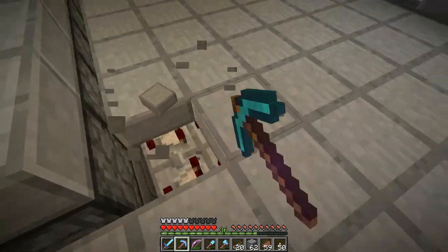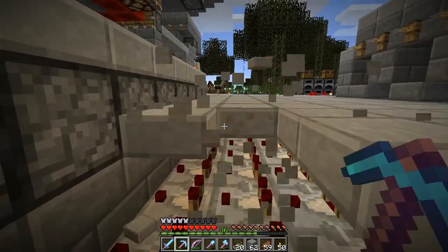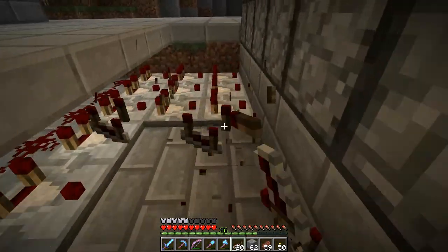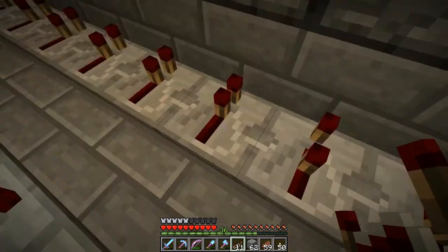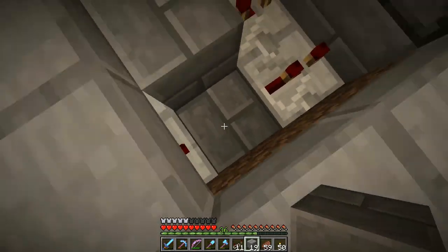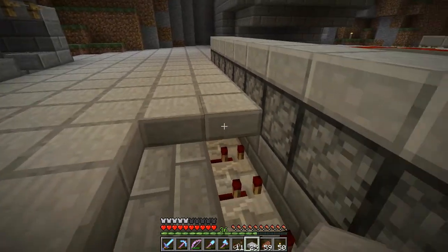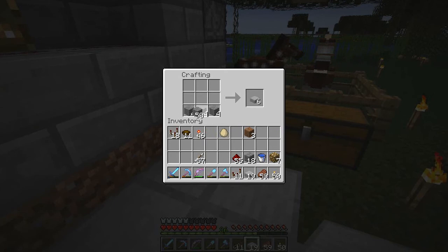We need to get to the side that has three comparators. We need to do a little bit of work on these. We take up all these comparators — these two rows — and then we end up putting those there. I think these have to be on two ticks. Then we need a block to go right here — that's why I have this type of block. And then we need to obviously cover these back up so that nothing spawns on them, and so that the repeaters don't give off any light.